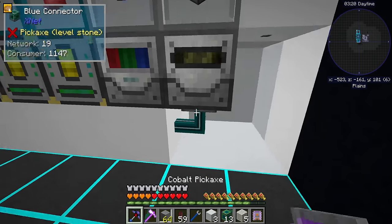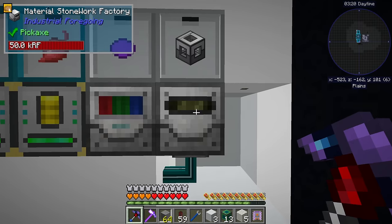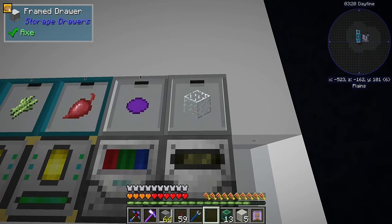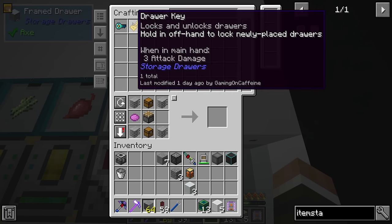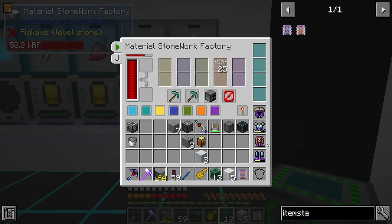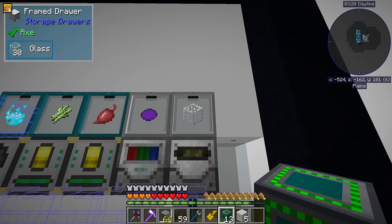So once again, if we shift right click to set that to up, and then if we put that in - I do want to specify here, I think we need to put the glass in like that, then lock it with a key. By default, any of these items will be pushed up if this was empty. But now that it's set to just glass, I think we can safely put this in here. And that should hopefully begin pushing that glass up into here.